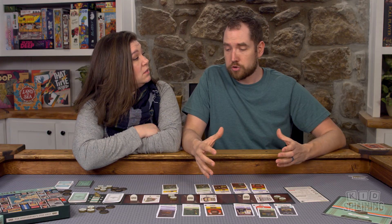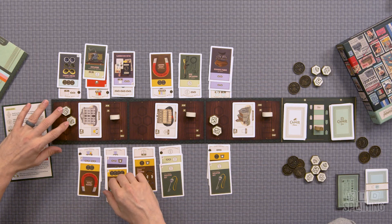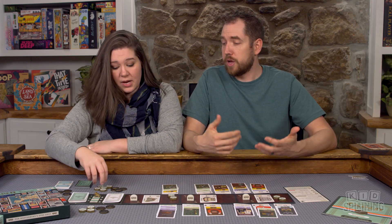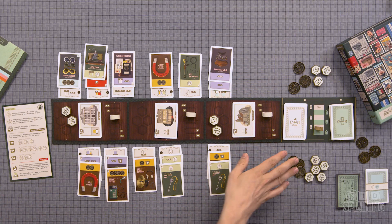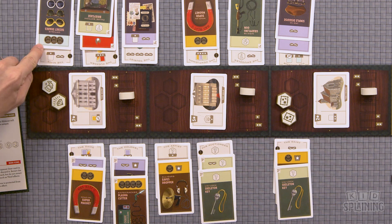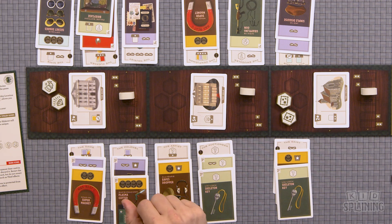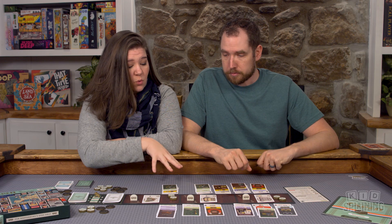There's some area control where you're trying to move the caper tracker back and forth. You get points for sets of stolen goods and also just for having those goods. You also have to think about money because gear cards cost silver — like this one costs two silver, this one costs three. This gives you three coins. I love this plasma cutter — it gave me four coins, so I definitely drafted that because I knew I wanted to play a few higher-cost gear cards.